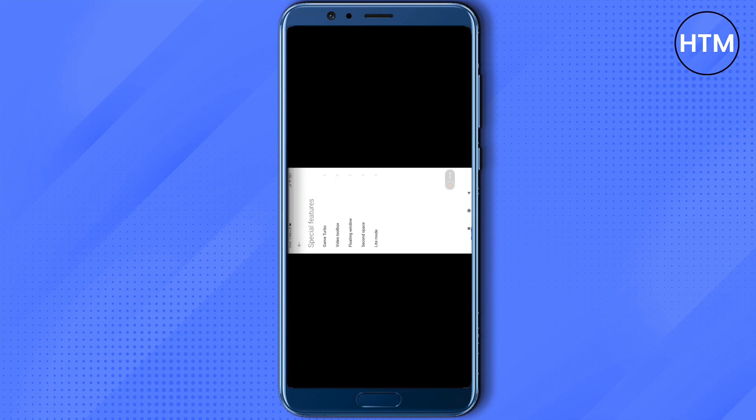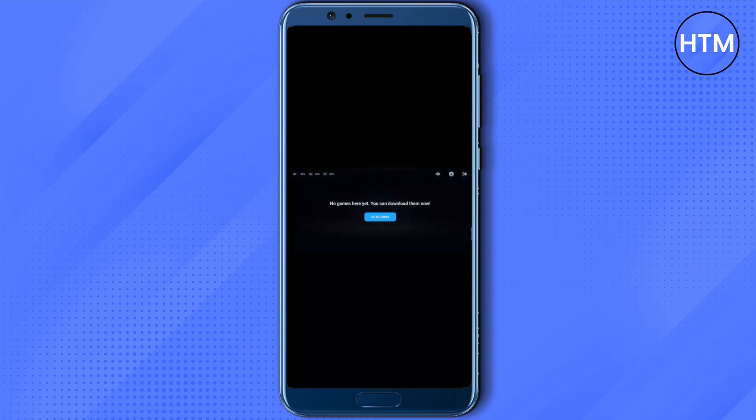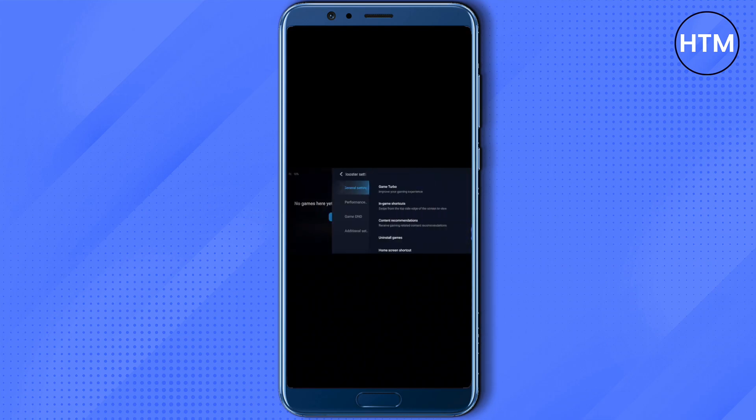Once it opens, go to the particular game where you are facing the brightness problem. Go to Settings, and in the Additional Settings you will find individual games listed. Go to any individual game and turn off Automatic Brightness Levels for that particular game.